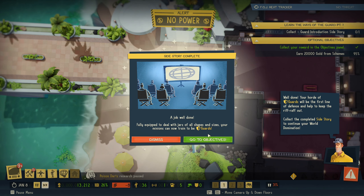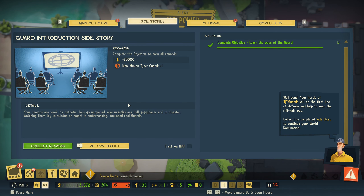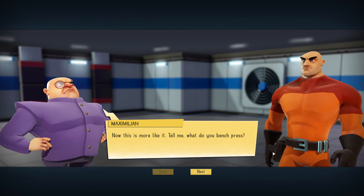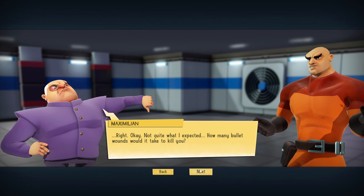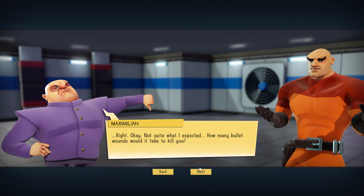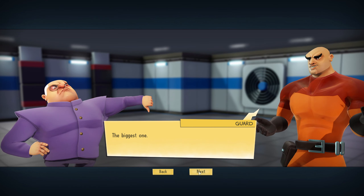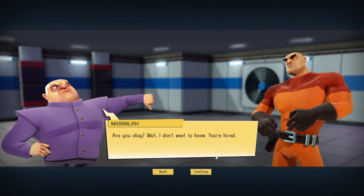Well done — your horde of guards will be the first line of defense and help keep the riffraff out! Collect the completed side story to continue your world domination. We got 20,000 — that's quite a lot actually. This is more like it. Tell me, what do you bench press? The biggest one! How many bullet wounds would it take to kill you? The biggest one — are you okay? You're hired!